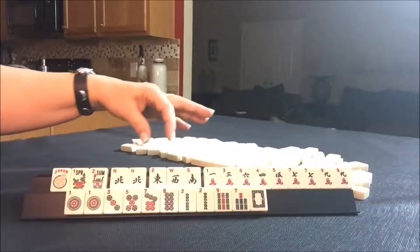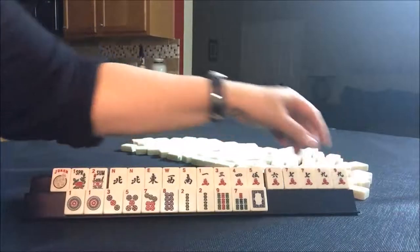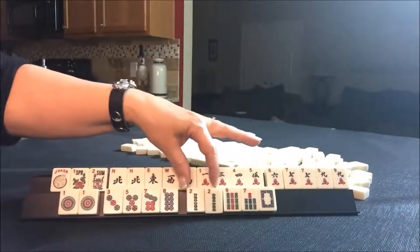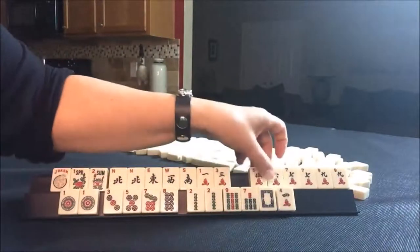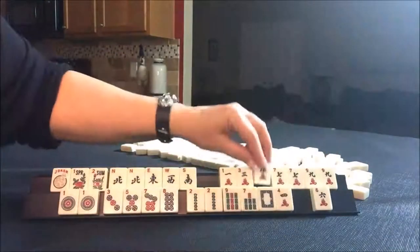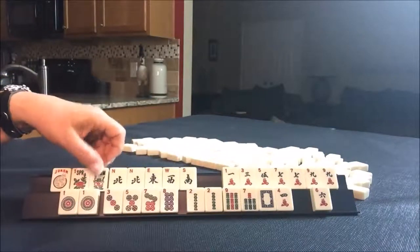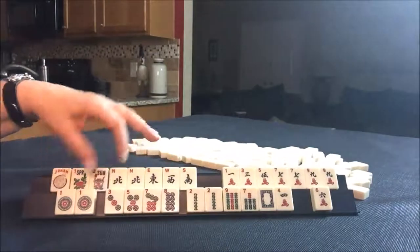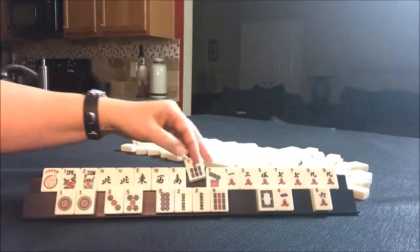Flowers North. 7, 9, 1, 2. What about a 1-3-5-7-9 hand? 1, 3, 5, 7, 9. Maybe even the 1-3-5-7-9 pair hand with sevens.